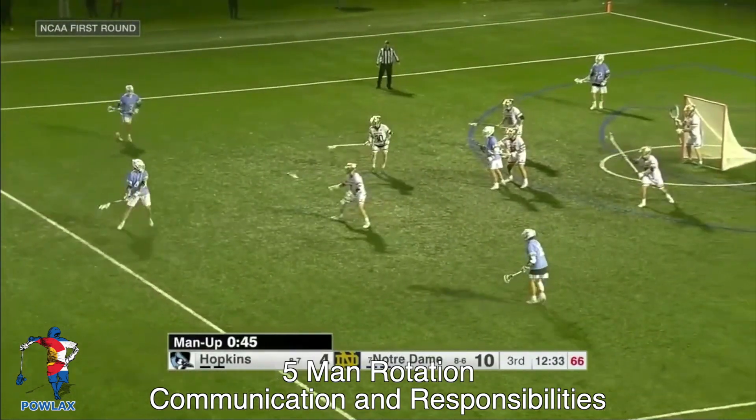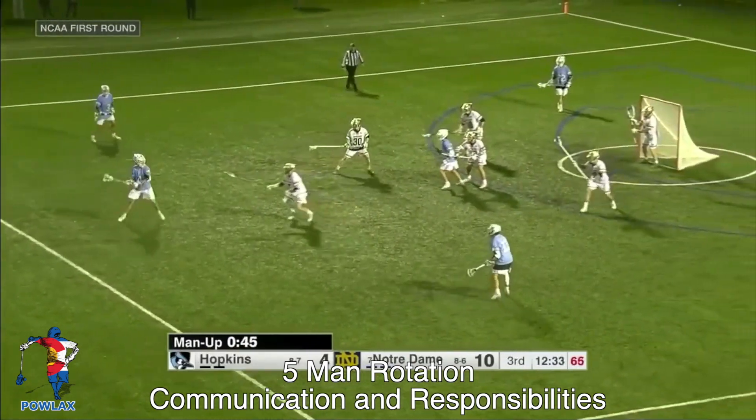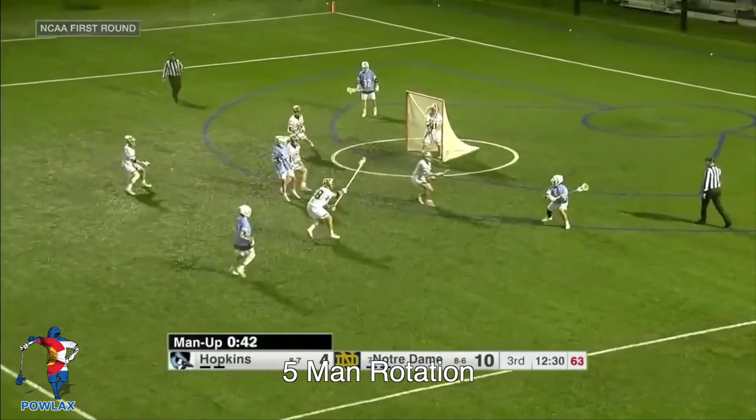As we rewind to when the ball was top right, notice that the short stick is defending the player on the crease. As the ball moves, he moves from being a two to a two to a left to a ball. So every time the ball moves, he must recalibrate where he is in relation to the on-ball defender.